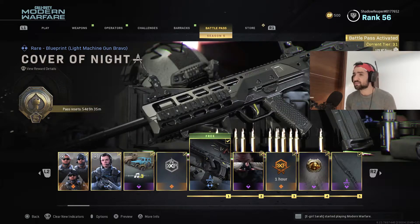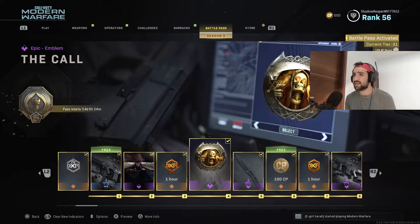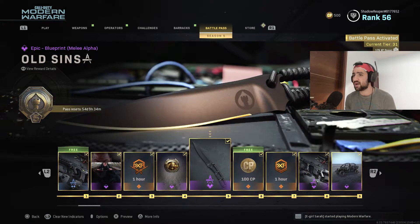We got the Season 5 XP boost, the Claw of the Knife blueprint for the LMG — the SA LMG — nothing too special to be honest. We got brand new calling cards, a weapon XP token, and the Coal is a brand new emblem.